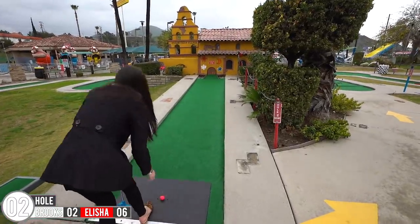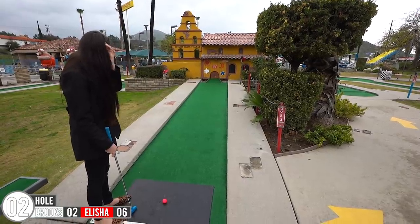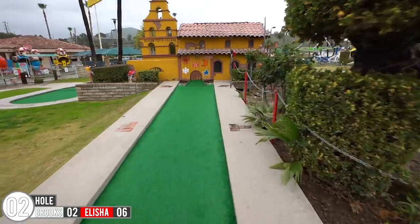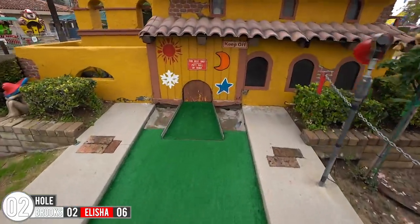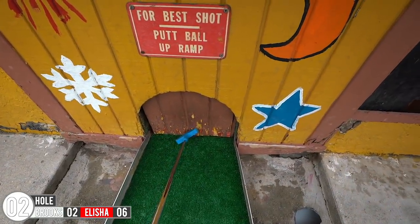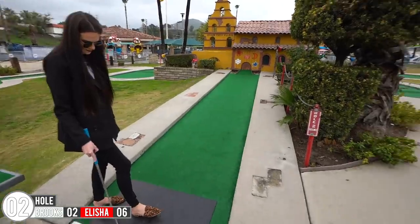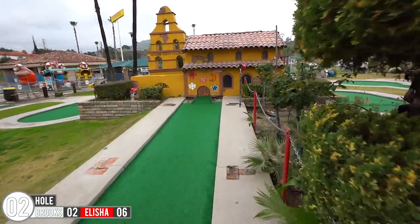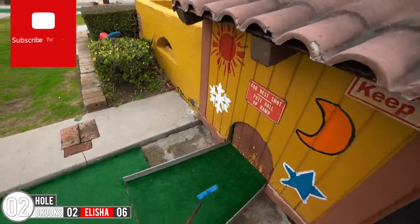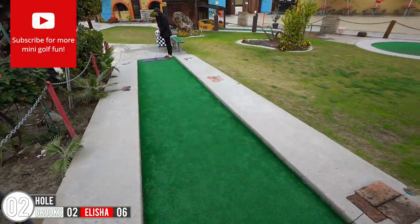Alright, so it says for best shot, putt up the ramp. But I have a feeling that thing is supposed to move up and down. So hold on a second — before we even hit, I have a feeling this was supposed to move and it's not. Yeah, this is supposed to move, I think. I have an idea: if this isn't working, here's what we'll do — I'm gonna come up here, Alicia you hit, and I'm just gonna open it up. If you get it in there, it counts, because it should be open anyway.